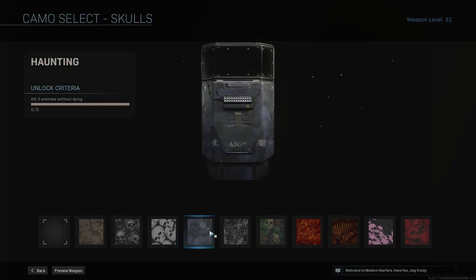Then for Skulls, this one's kind of annoying. Any hardcore game mode — Shipment Hardcore — is a pretty easy one to do because there are enemies everywhere and it's all pretty much close range. Just get kills without dying. Play kind of safe, that's all you can say for this one.